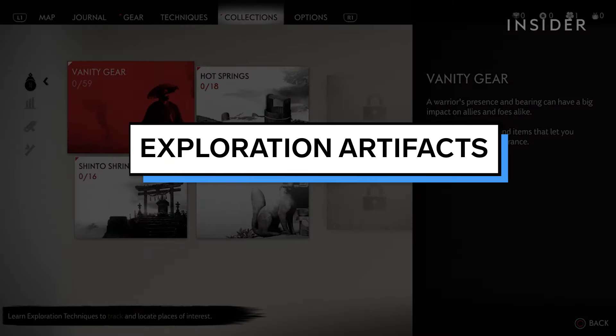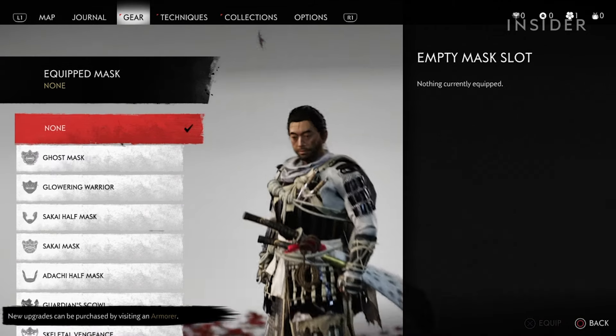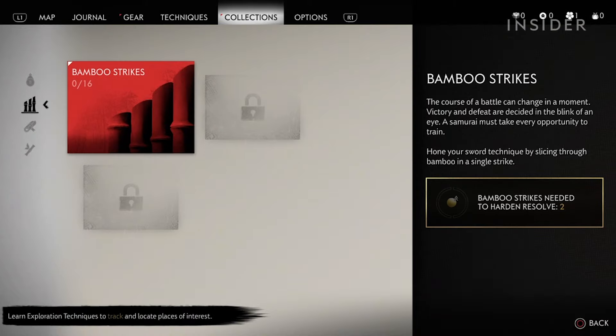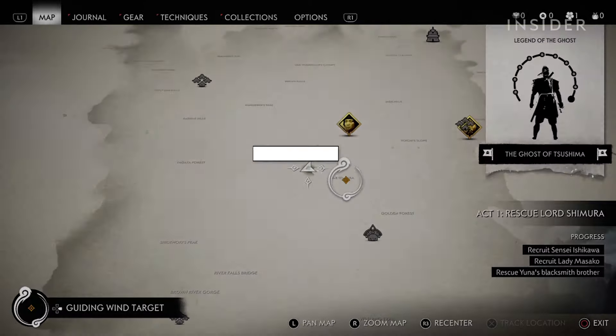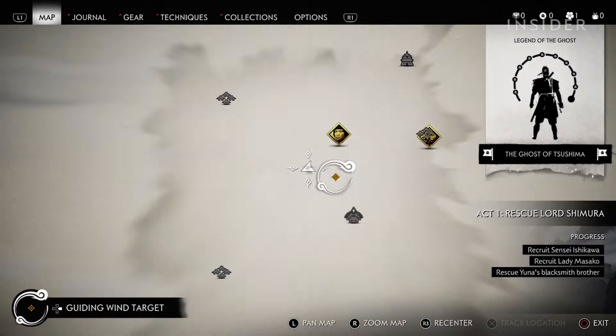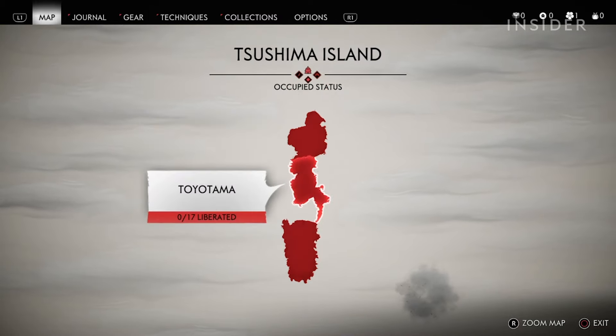On the exploration page, everything has been set back to zero. Only your collected vanity gear is still intact. Activities like bamboo strike are cleared to zero as well, while others are locked and must be rediscovered. Since you're starting from scratch, you'll have to clear the fog of war covering your map. That means you'll have to rediscover fast travel points to clear out the map quicker.